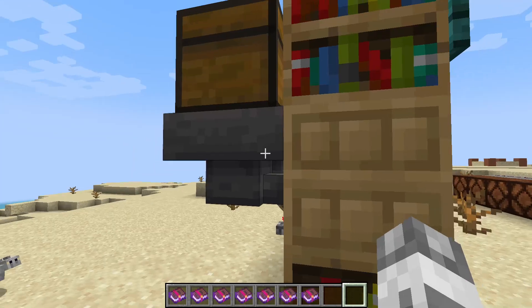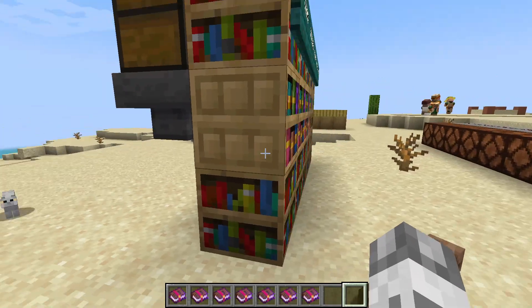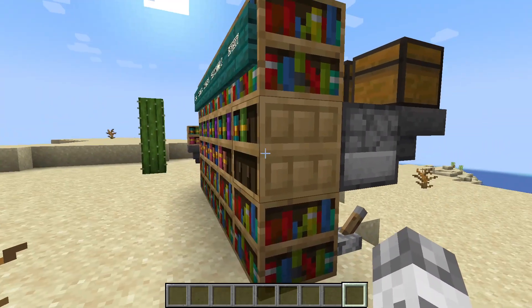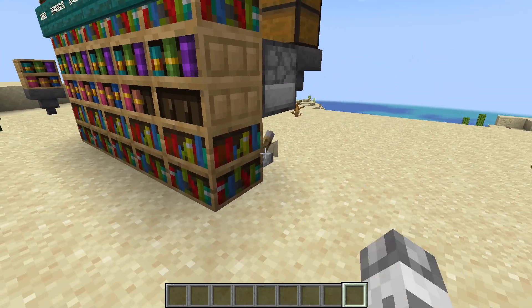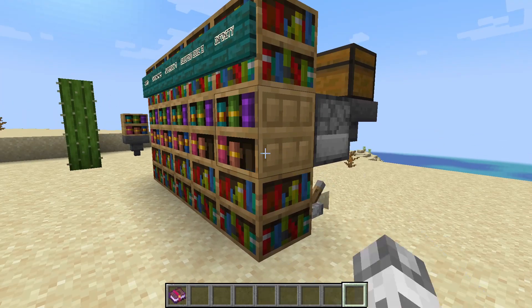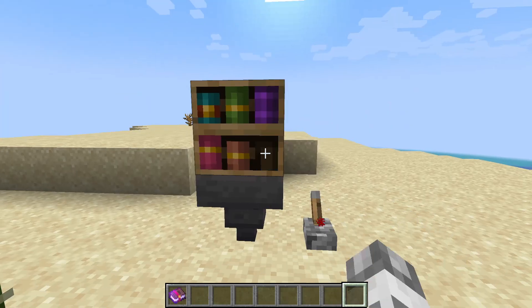And since we have this reserve here on the back, the bookshelves will be able to fill themselves automatically. Of course, we can also have a dropper facing the bookshelves, and with simply some redstone signal, it can be filled up again. Then we can take some more books.